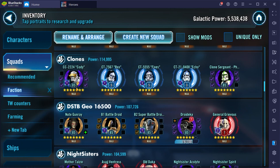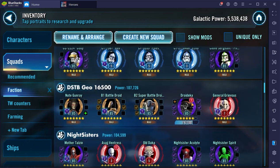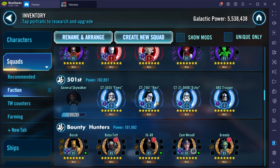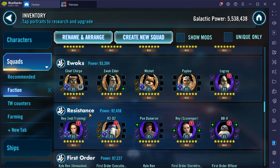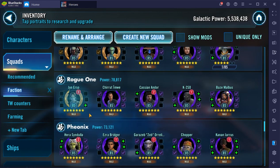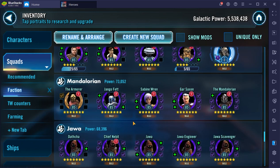This squad is almost ready to go — got to get Droideka up there, he's on the short list. This is my General Grievous counter. Missing GAS obviously. Bounty Hunters are there too. Phoenix are right where they need to be and they're probably going to stay there for a while. Mandalorian — I'm not planning on ever working on this as a squad, but it's there just in case I need it.